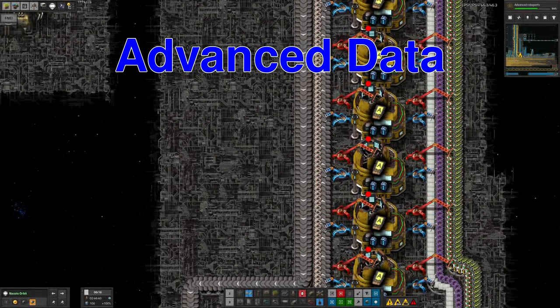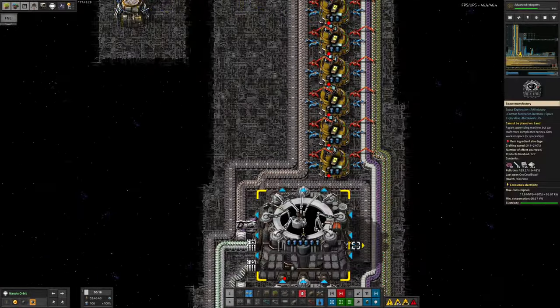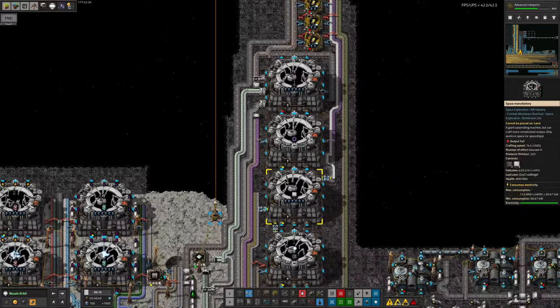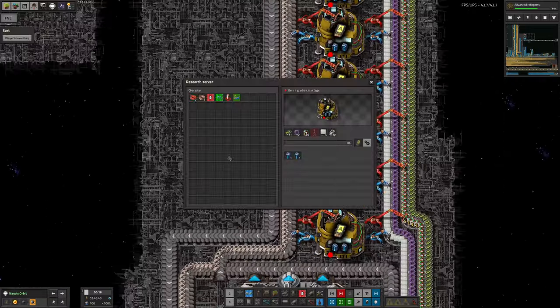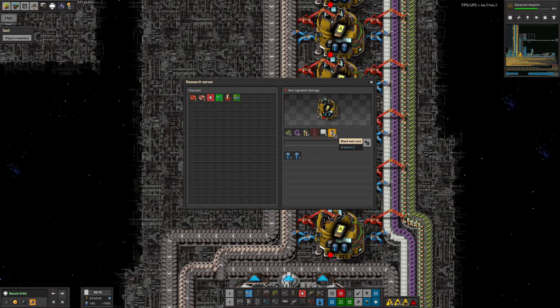First up we've got the new advanced data cards being made here — they've kind of stopped right now, having some supply issues. To make these we need bioscrubbers, immersium gears, lithium batteries, pylons, space platform platings, and blank tech cards.